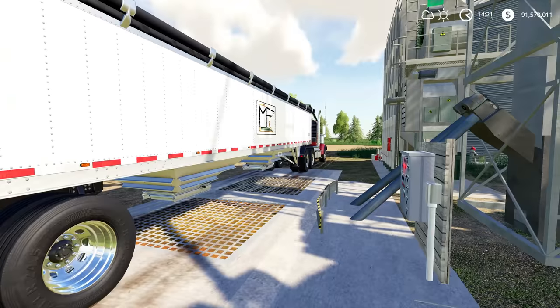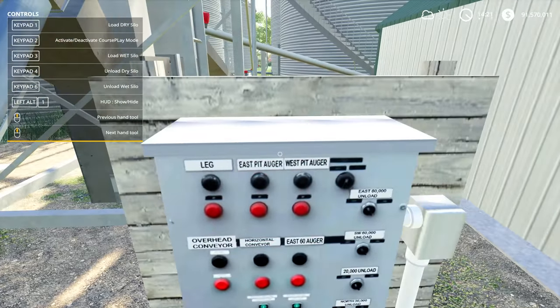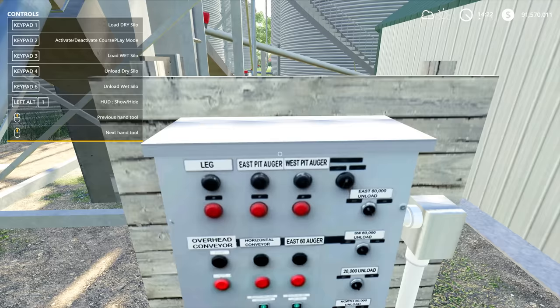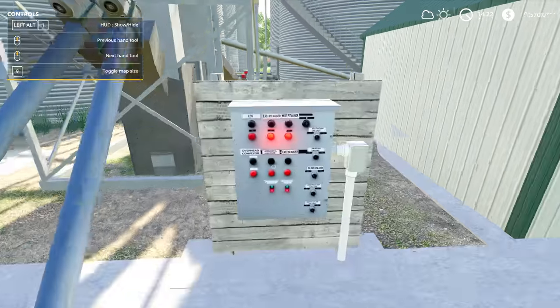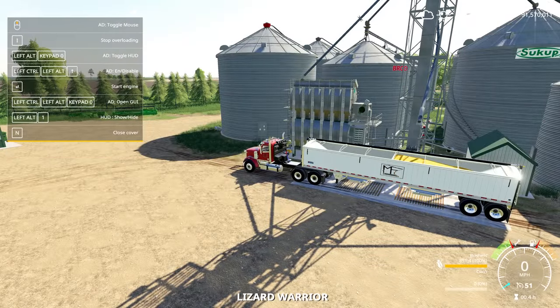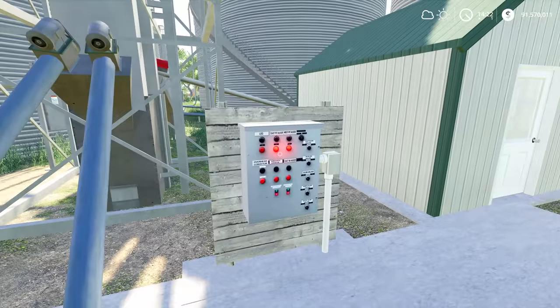I only unloaded one hopper because I want to demonstrate unloading into the dry silo as well. The wet bin capacity was going up — before I had about sixteen hundred to seventeen hundred bushels in here, and now we've got 2555. I'm gonna go ahead and unload into the dry silo capacity. If I run around here and jump back in, I can show that the back hopper can be unloaded as well without moving the truck, and you can see it's going into the dry silo capacity.